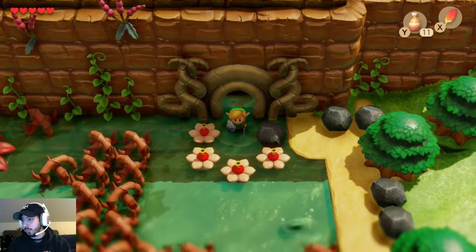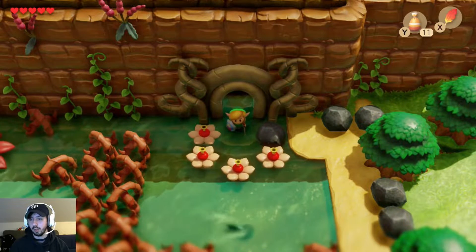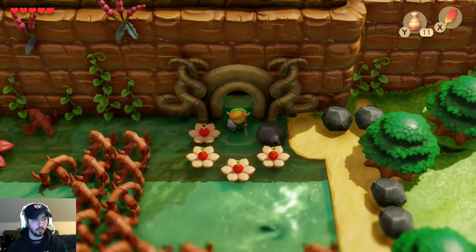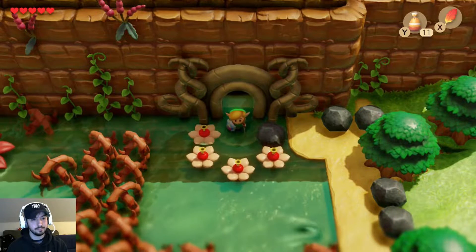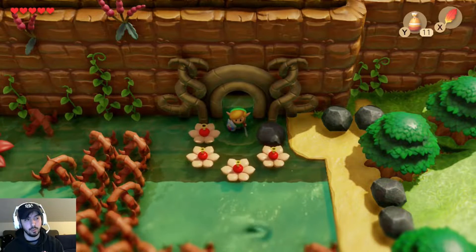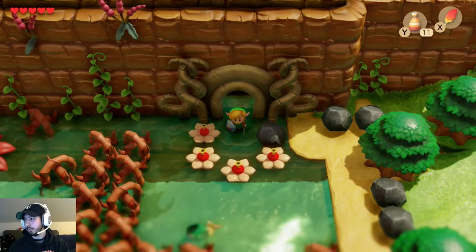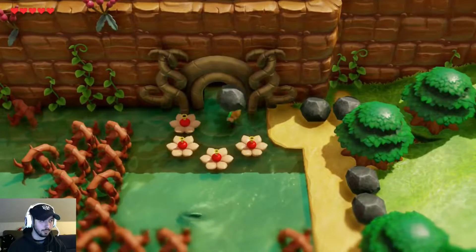This is part two of my any percent tutorial. In this part we're going to be covering the Villa Skip, which skips Candlelit Castle and allows us early access into Dungeon 3, and we're going to be covering Dungeon 3 itself. The rest of the videos should only really cover one dungeon besides the final ones, which are Dungeon 7 and Dungeon 8 because those are about a minute long each. Let's get started — I just finished Dungeon 2 and we're going to pick up the rock.